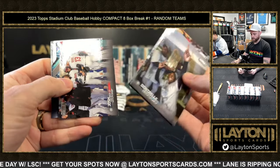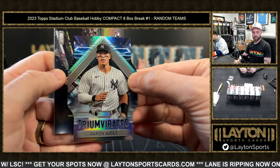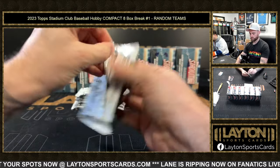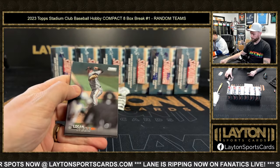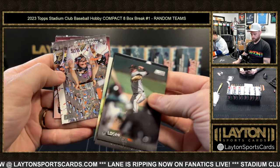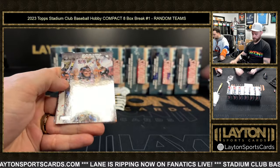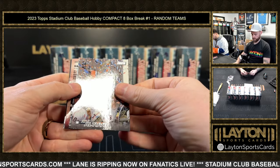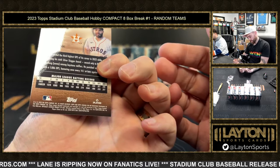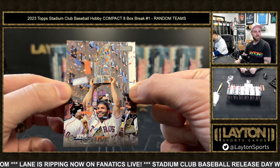Triumvirates of Aaron Judge. Christian Casas. Oh — that's an Altuve variation! He's holding the trophy during the parade — that's sick, actually. Altuve image variation for Houston.